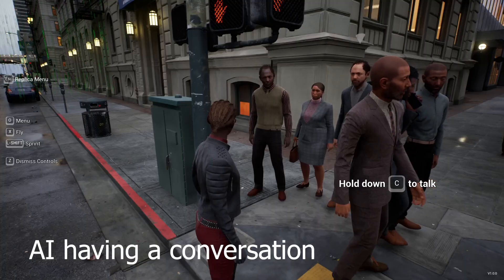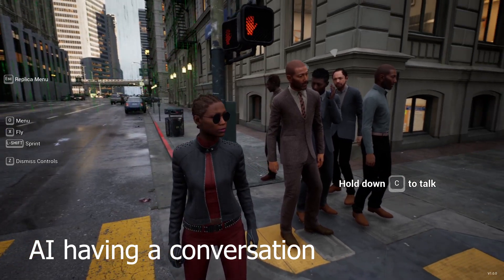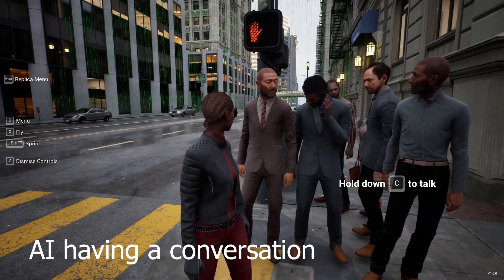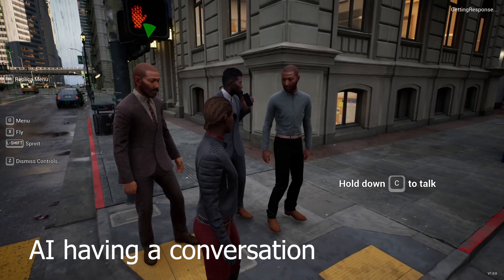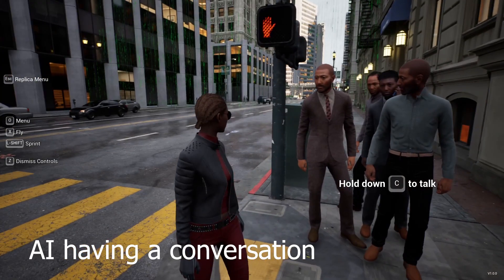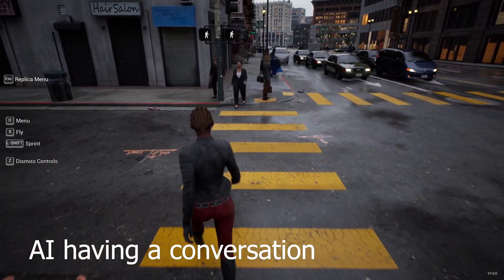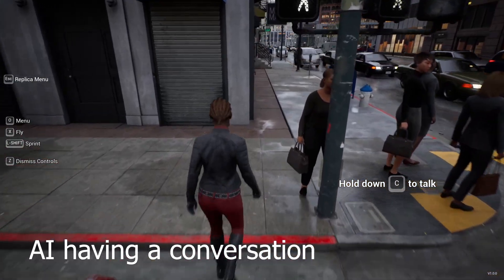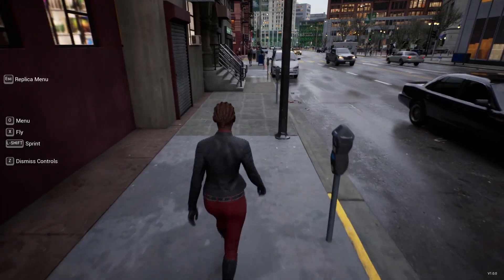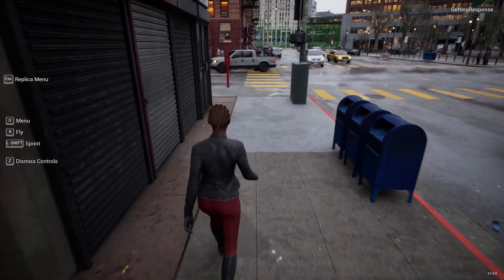NPC: 'Nice to meet you. How can I help you?' Me: 'I'm just looking around, exploring what the city has to offer. It's quite different from where I'm from.' NPC: 'It's great to explore the city. Where are you from, if I may ask?' NPC-to-NPC: 'Nice to meet you. What brings you around this way?' 'It's my first time here in New York City.' Here's a bit more NPC-to-NPC interaction — it looks like you have to hover near them for them to start talking. It would be nice if they started talking 20 to 30 feet ahead of you in a radius, so it feels more natural rather than having to stop and wait.